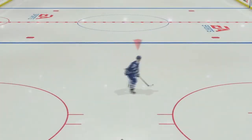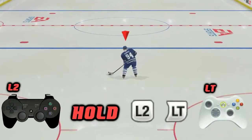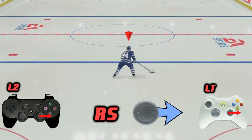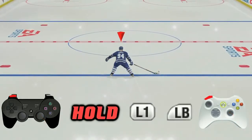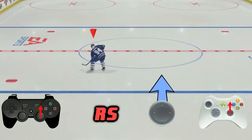Alright lefties, it's now your turn. The Great Domsey is going to show us how to do it from the left side. Hold down L2 or the left trigger, then with the right stick, push it out to 3 o'clock, and while still holding down L2 or the left trigger, roll the right stick down between 4 and 5 o'clock. Then hold down L1 or the left bumper, and flick up on the right stick.